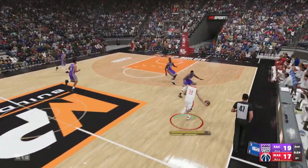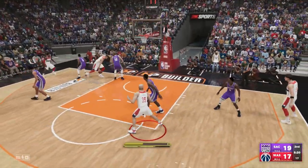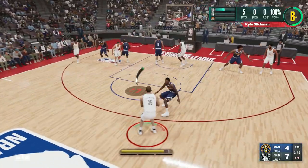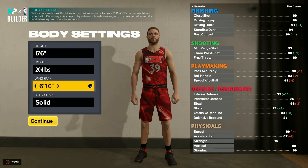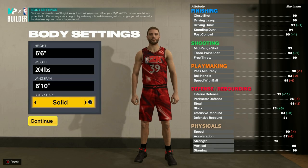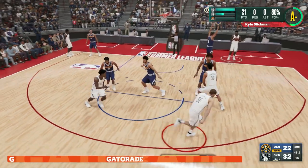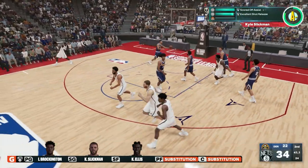A build that certainly will rack up some points is our shooting guard build — a brilliant two-way three-point shot creator. First off, you're going to want to set your height to 6'6", weight to 204 pounds, and wingspan to 6'10". This gives you a nice, well-rounded physique that will help with both your shooting and defense attributes.